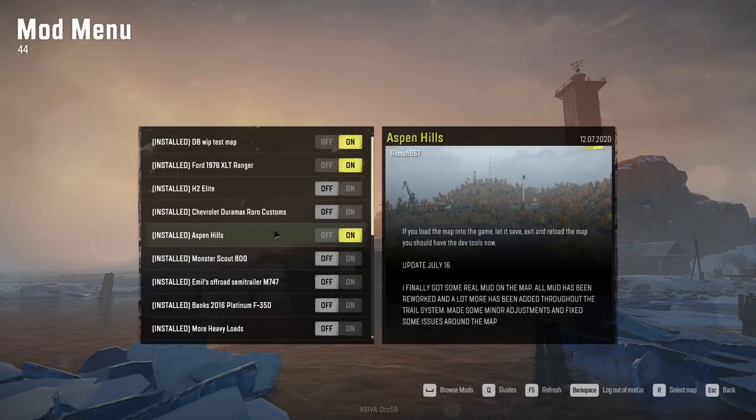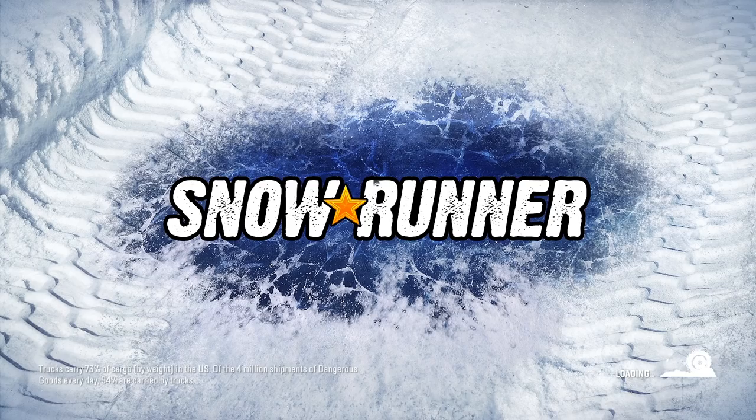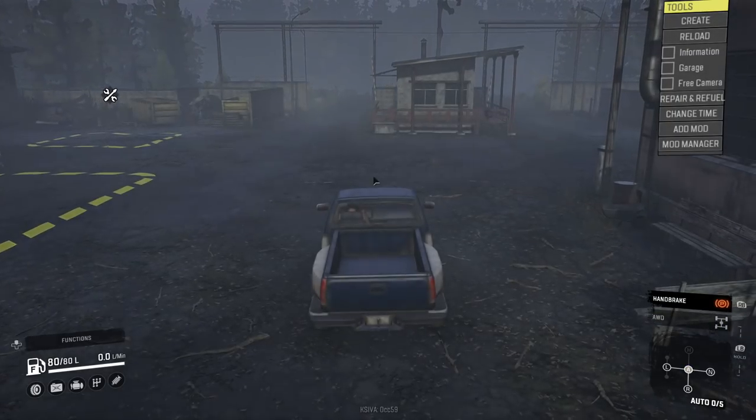It looks fun. We have Aspen Hill also. If you load the map into the game, let it save, exit and reload the map, you should have the dev tools. I want to try to get these mods into the single player game, so if you guys understand how to do that, let me know down below in the comment section. Huge thank you once again for watching and don't forget to slap that like button.